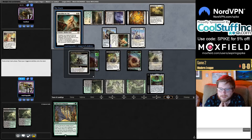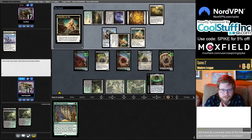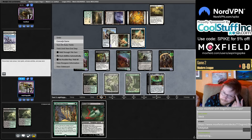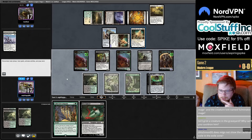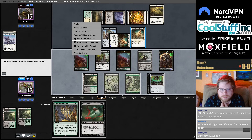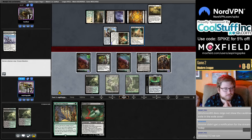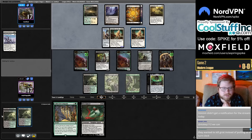A second Sanctifier means even if we draw Priest this turn, I don't think we can race. Can we Coco into Priest plus Haywire Mite? We'd have to block with the Mite but then we can Cauldron — so that's a plan. Isn't Grist a creature in the graveyard? Yes, but Grist is exiled because of Sanctifier.